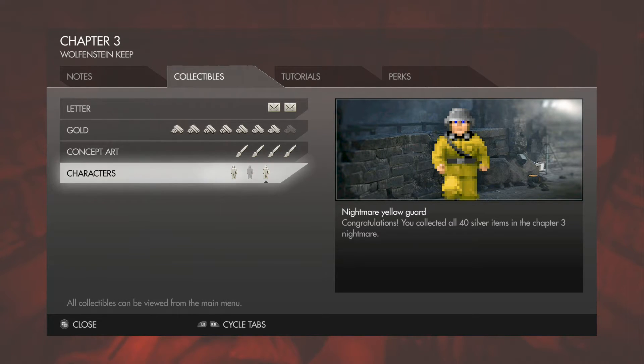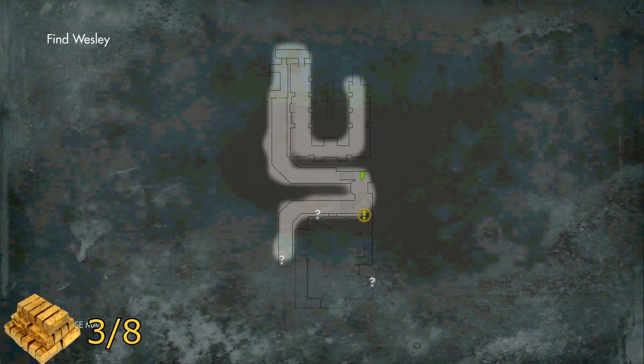For collecting all 40 pieces of silver — and it's really quick and easy if you follow this — there's a lot of space in that nightmare that you don't have to go to. If you just follow this you will hit every place that you have to go, with only really two detours from the way to the end. You'll unlock the nightmare yellow guard, who we actually have not seen in the nightmare in this game yet.